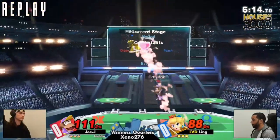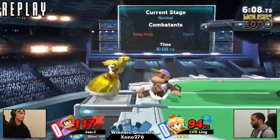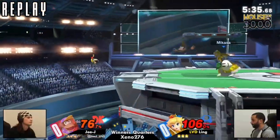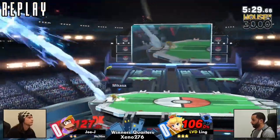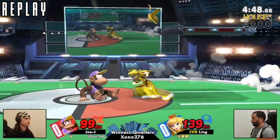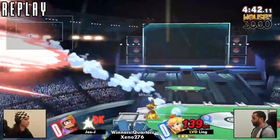It feels like Ling is using the banana more than Joe Jay right there — getting the side-B to catch Joe Jay's landing, and that is a three-stock. Definitely a statement there being made by Ling. Using the beforehand banana and hitting it with the firebrand. That's why I said z-drop nair immediately — Ling got all three stocks; if you count the third stock being started from an interaction with the banana, Ling got all three stocks just from banana and was able to close out that game.